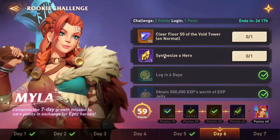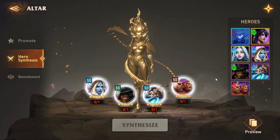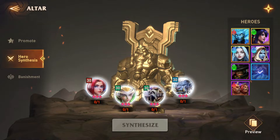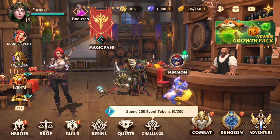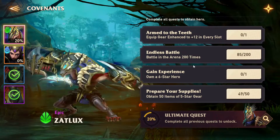There is a rookie event asking us to synthesize a hero, which rewards an advanced summon crystal. To do that, I need to go to the Altar, then Hero Synthesis, and fuse either Hackrin or Santhus. For Santhus I need one copy of Valuk and two to three copies of CC. I already have Elson and Freya ready, but for Joseph I need two more copies, and one more copy of Ruzago — that is why I am pulling these summons, since I don't actually require any new heroes right now.